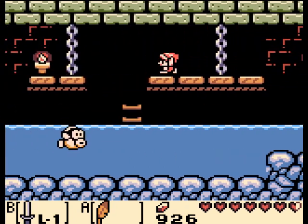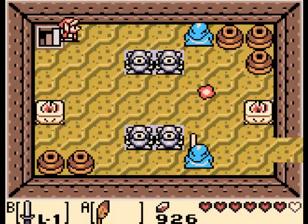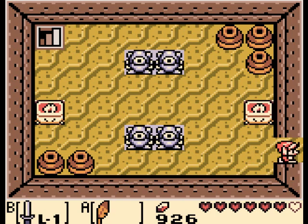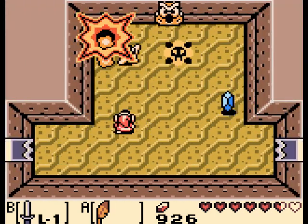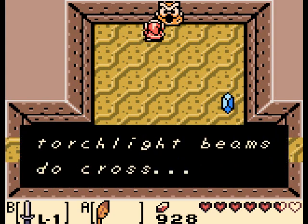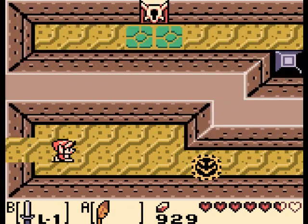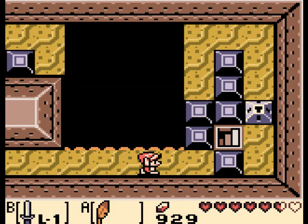Some people might disagree with me — some people are like, nah, the Eagle's Tower is the best dungeon. And yeah, it has some of the best puzzles, but this one's just freaking awesome. And we've got a nice room here — let's see what this owl says. Dive under where torchlight beams do cross. That might actually be interesting to keep in mind. You never know.